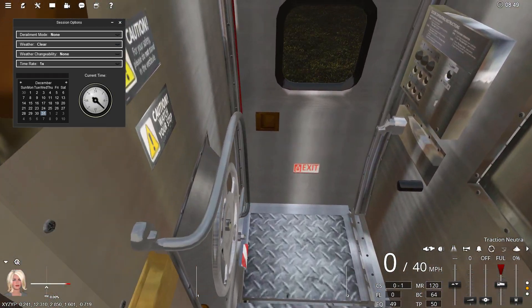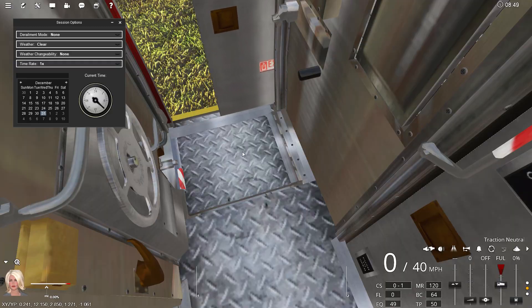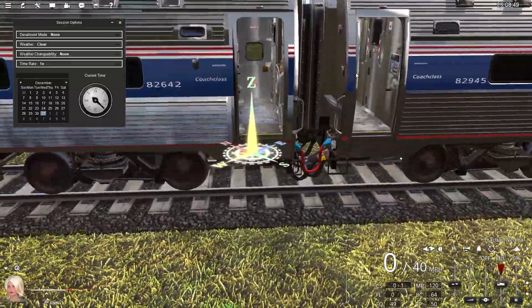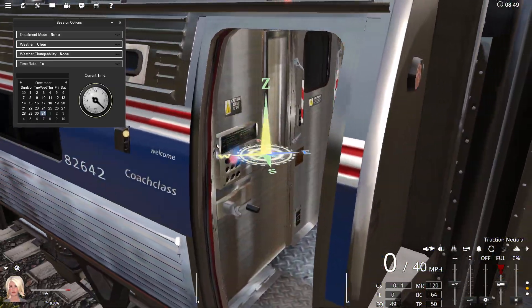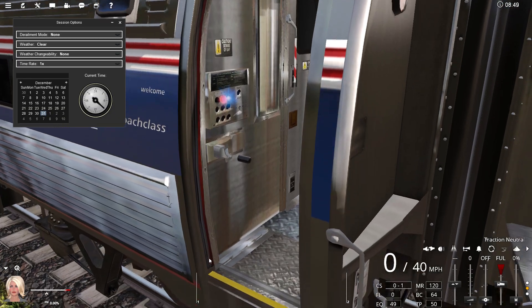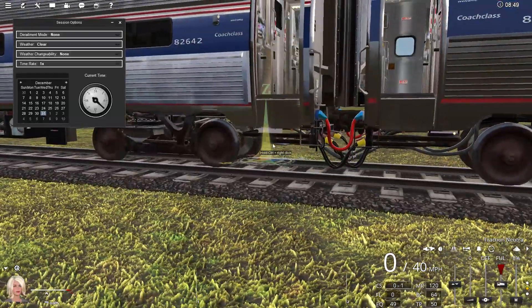I've got to figure out what camera angles I want for these coaches. By the way, if you have any suggestions please let me know. Let me open these up so you guys can see some details in the vestibules I've been working on. The older coach is on the right, the newer coach is on the left. I smoothed out the door jam, so to speak — these are things you guys may not actually notice but I notice as the creator.